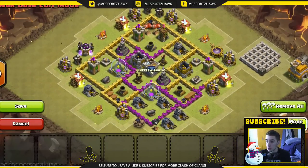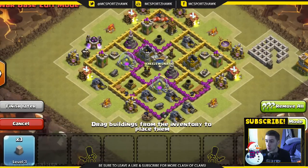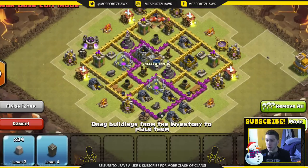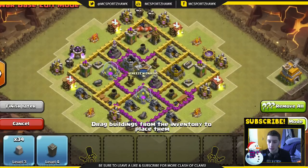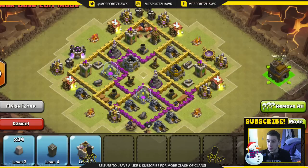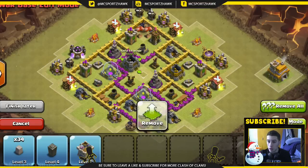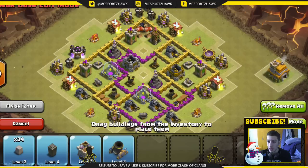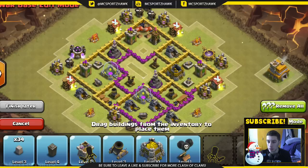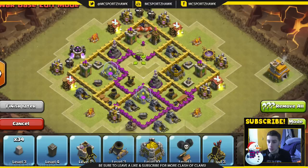So we're gonna go and just erase all these guys. Oh — that's our thing. I have a freaking farming base right now. I just totally realized that. All right, we're gonna make this into our war base. It's too big. Okay, we're gonna switch this up a little bit. We're gonna get rid of this guy, and this guy, and this guy.